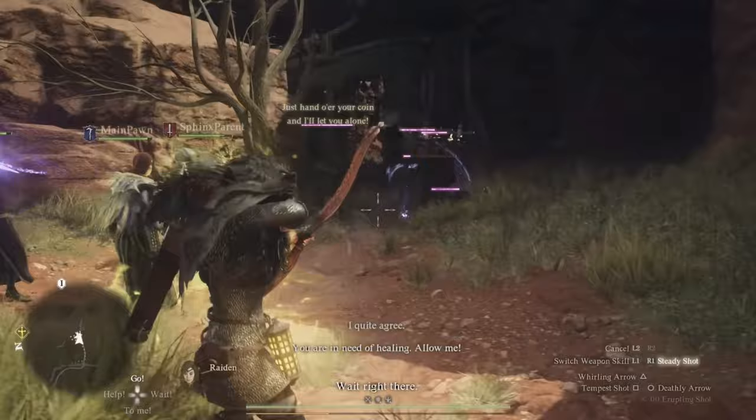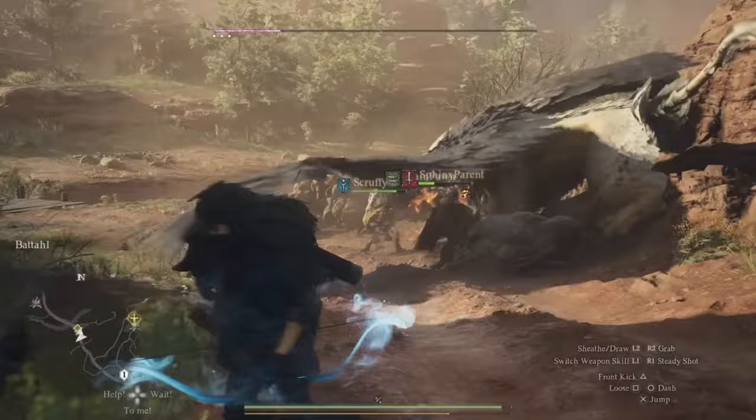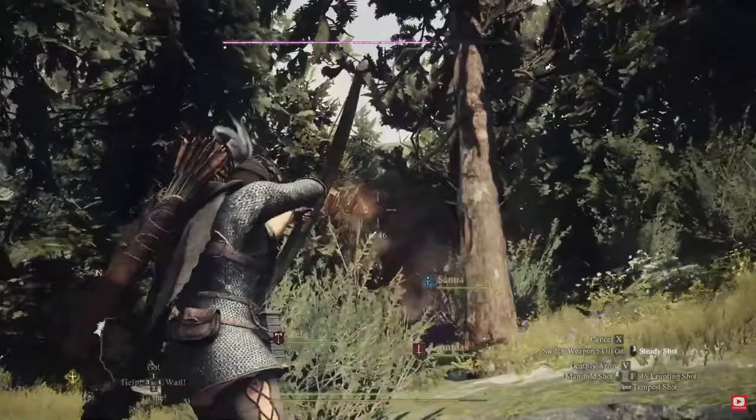Spiral Arrow also works great against smaller targets — it's an AOE ability that can hold crowds of enemies in place if they try to rush you at choke points. On the status effect front, shoot three of these at an enemy vulnerable to fire and that enemy is going up in flames. I feel like frost buildup was especially easy to apply, though I have no official testing on that — it just felt that way.